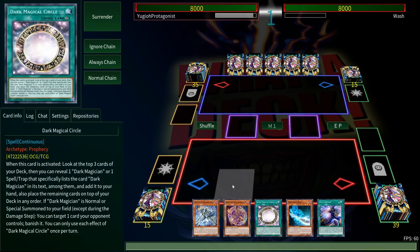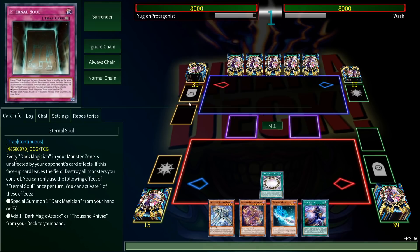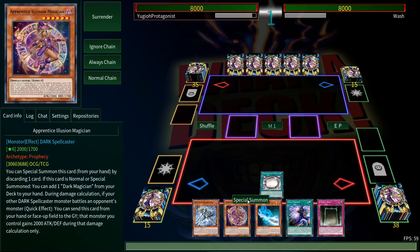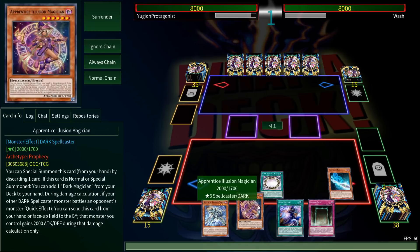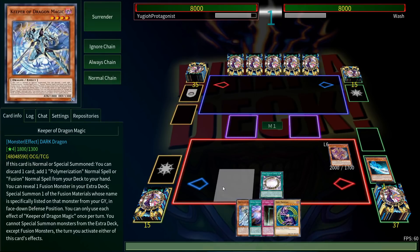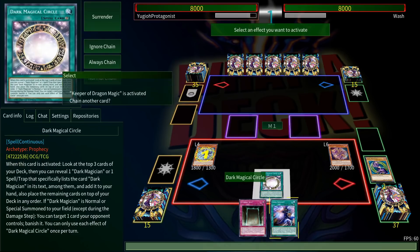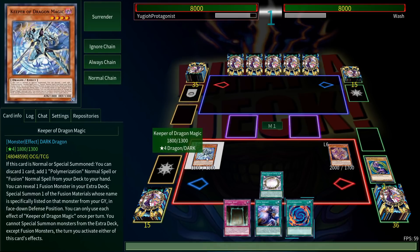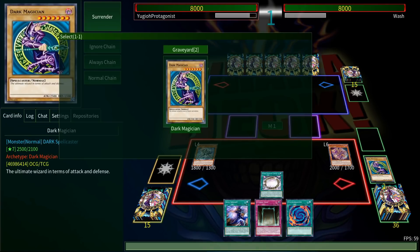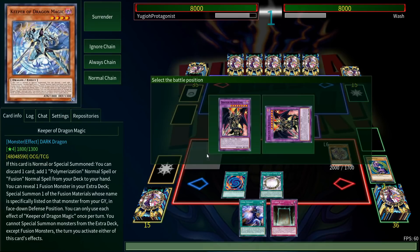I think we're set. We just attack over Cyber Dragon Infinity as soon as the turn starts, then do everything else in main phase two. Dragoon attacks over CDI. Then Magician Souls — summon Dark Magician, activate the Circle, banish that, attack for 2500. Bada bingo! Normal summon, add some more stuff. I think we're just good at this point. Let's use Beat Cop — you can get two dark monsters — and then tribute it to put a counter on Eternal Soul so if it would be destroyed it is not. And they surrendered.